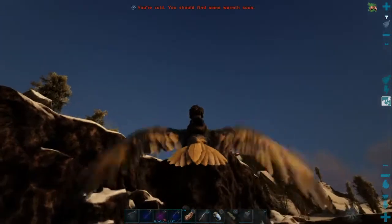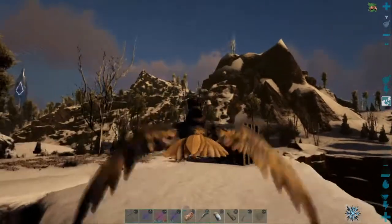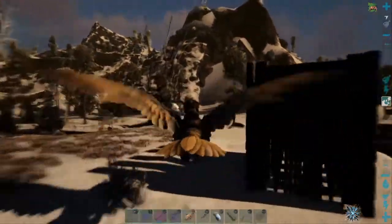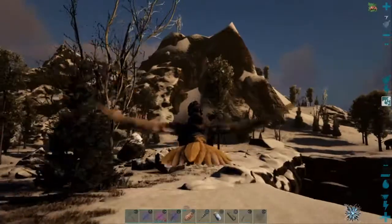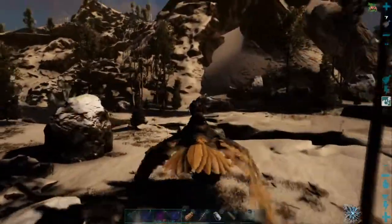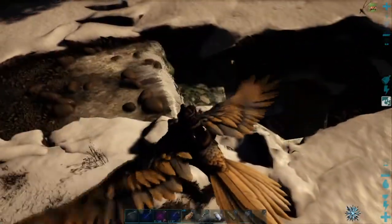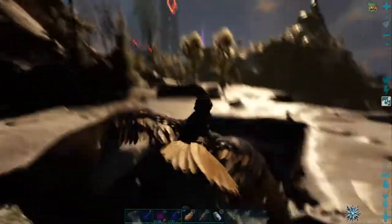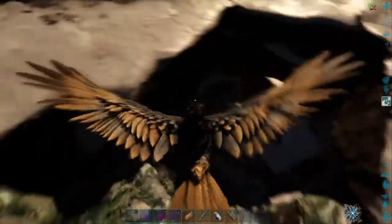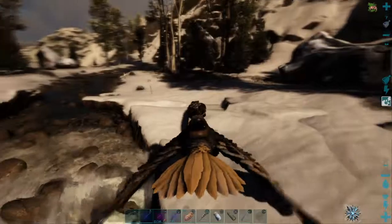Doing a T-Rex out in the open is a real pain. You can't do it if you've got shocking tranquilizer darts — it's not too terribly hard — but with just regular darts it takes forever, and you've got to chase them around once they get a little torpor and start running. He is down in this hole right here. I'm going to try to figure out where to place myself to take a shot at him, hopefully not fall in myself.